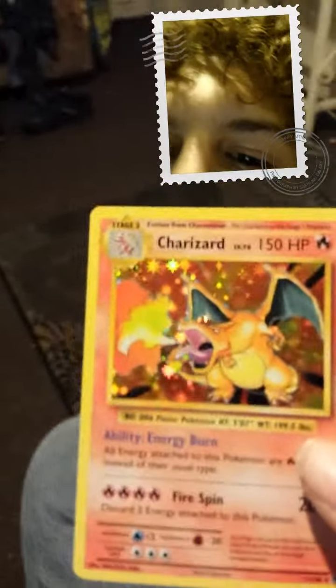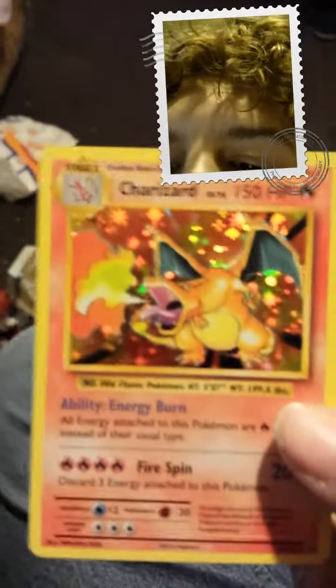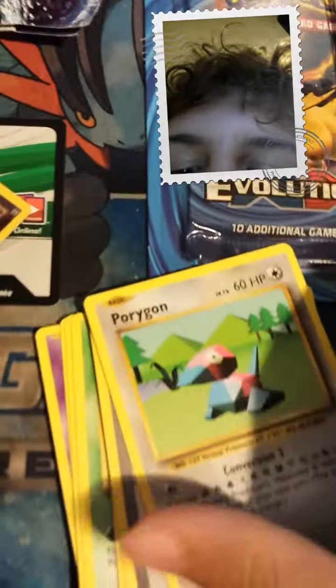Oh wow, I really wanted a Charizard. Look at that - the original English one is what I wanted, but this is XY Evolutions. I finally found this card, very quick, on one shot - just one pack, the first pack I've opened. We got reverse holo, Brock's Grit, wow! And the commons are secret rares - I found that out. Look at that, I never had these cards before. We got Porygon!